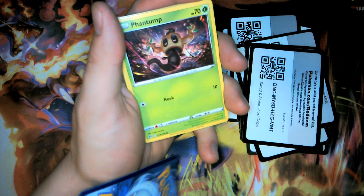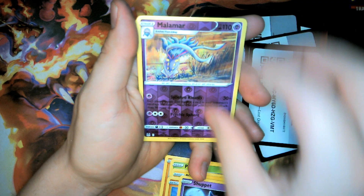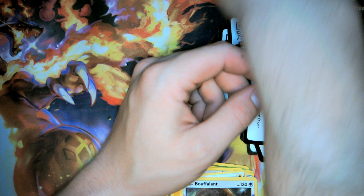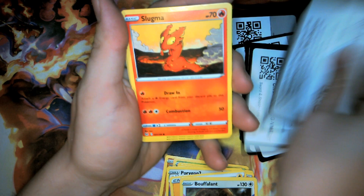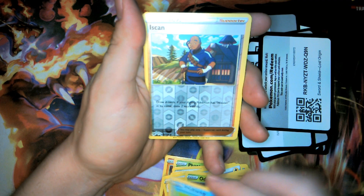There's a code card — why does this card feel so flimsy? Phantump, Pikachu, Machop, Jigglypuff, Mawile — nothing. How do all these cards feel so flimsy? The rare ones feel solid but all the rest feel so flimsy — it's like these packs have been sitting for so long. Code card, Magmar, Growlithe, Poliwag — and nothing.